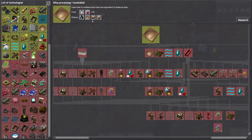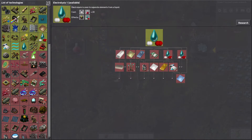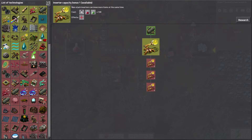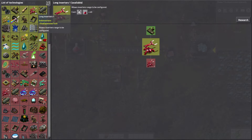Alloy processing will allow bronze — bronze being made out of copper and tin. We're not acquiring tin yet, but I'll bet one of those ores is first and foremost tin. This is going to get so complicated, you know guys. So complicated.